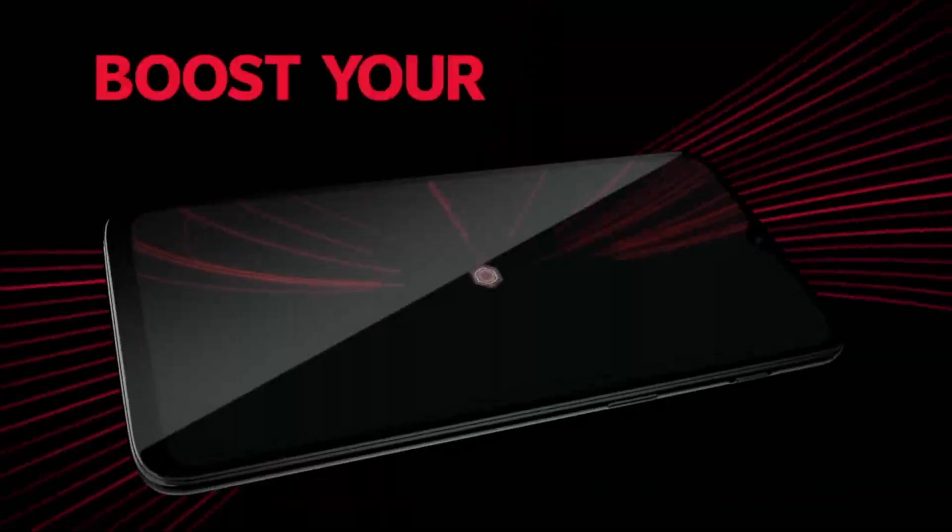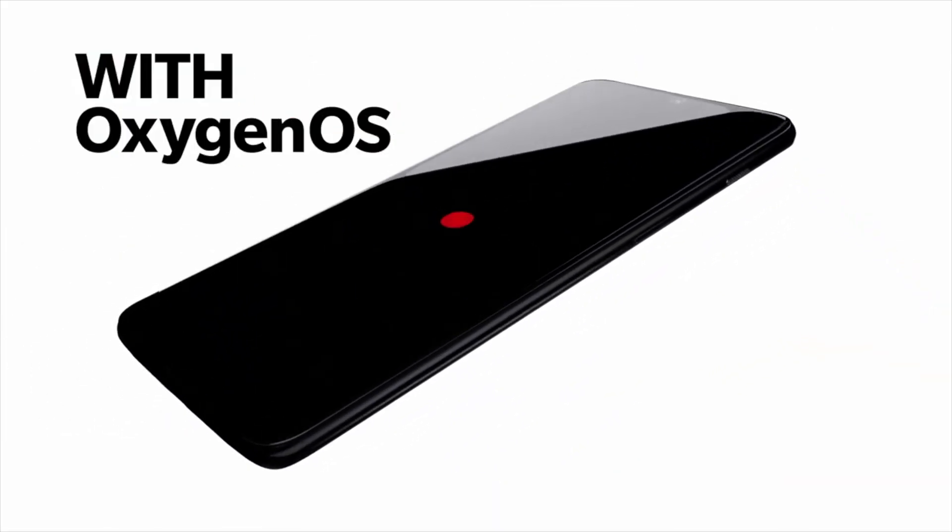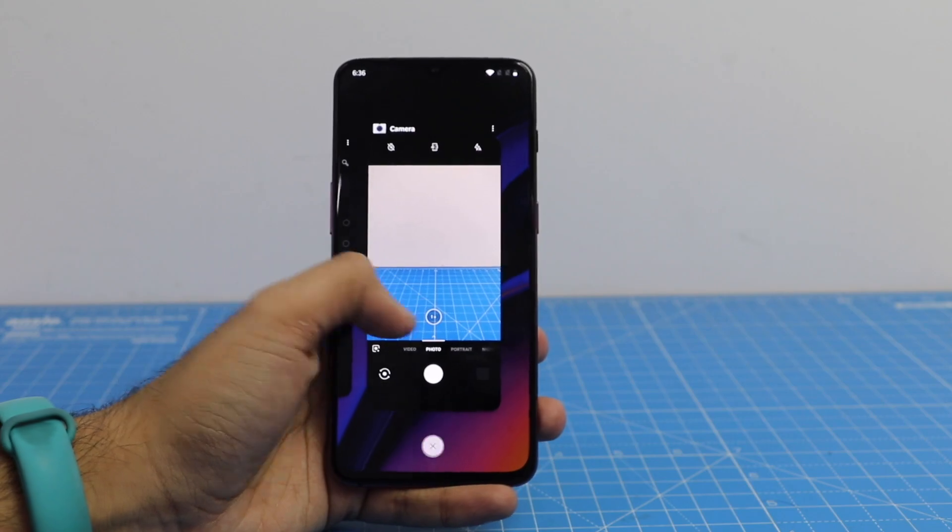But many other phones also use the same internals and same chipset. So what makes OnePlus 6T different and stand out compared to those phones? The answer lies in the software. The OnePlus 6T uses the latest version of Oxygen OS which is a customization over stock Android. It gives some performance-oriented changes as well as tweaks to the OS which makes the performance faster and the phone speedier.